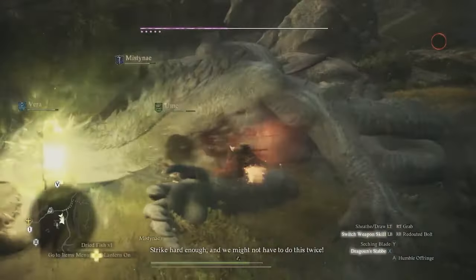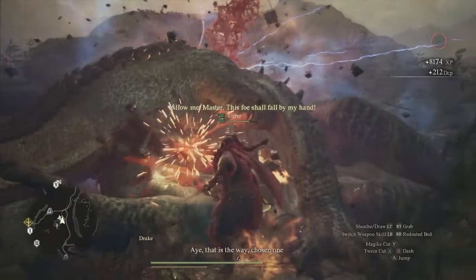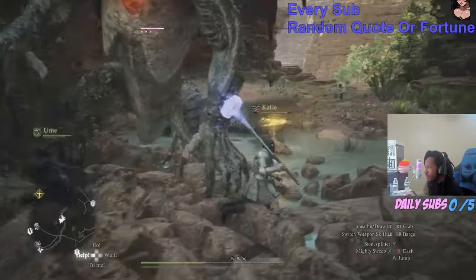Welcome back Slayers to another Dragon's Dogma 2 video. Today we're gonna learn how to defeat Drakes easily in Dragon's Dogma 2. Drakes are the imitation dragon of the game — and no, not the plague dragon from Melv. These dragons can be very challenging without the right party composition in early game.